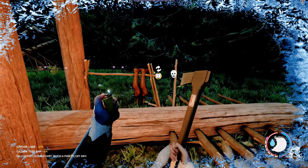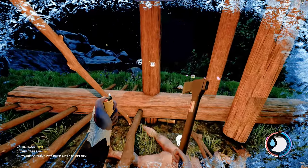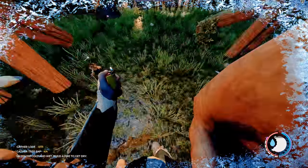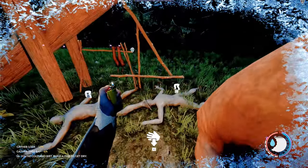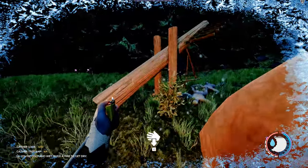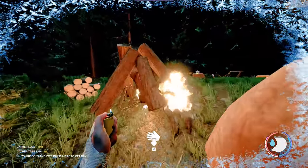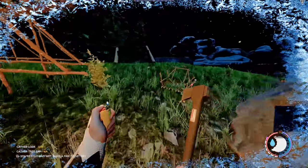It looks like these traps over here may have worked — I'll check them out. They did get something — both of them did. I don't know if they tried to attack it or if they just ran into it. Oh, that one got two! The legs are still there, so these trap ideas might be good — a very economical way to attract the cannibals.